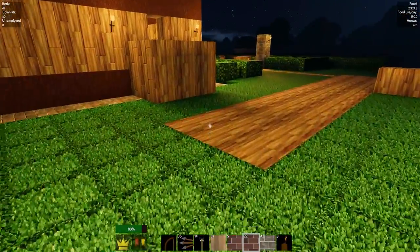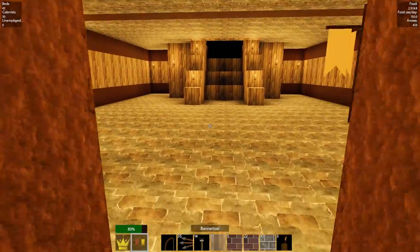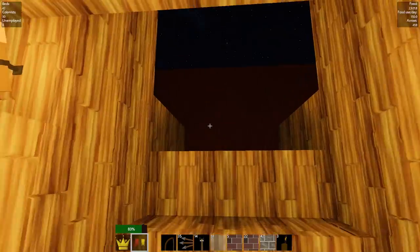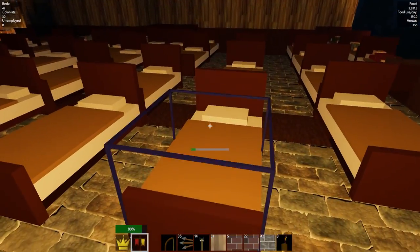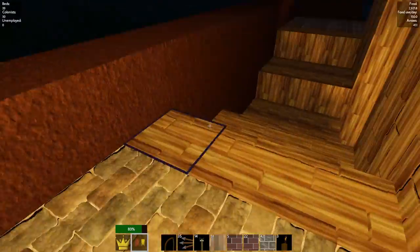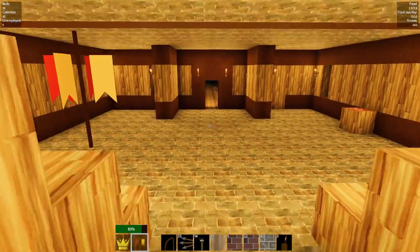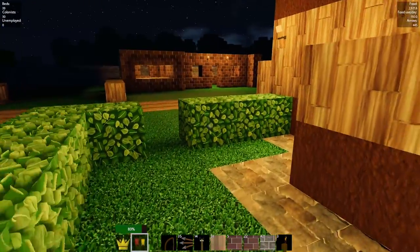Let's go grab a bed — I want to put a bed down in here, should be pretty sweet. I keep it dark up here on purpose because I don't want to wake everyone up. We've got nine empty beds so I think we'll be okay. Nothing's getting through there.